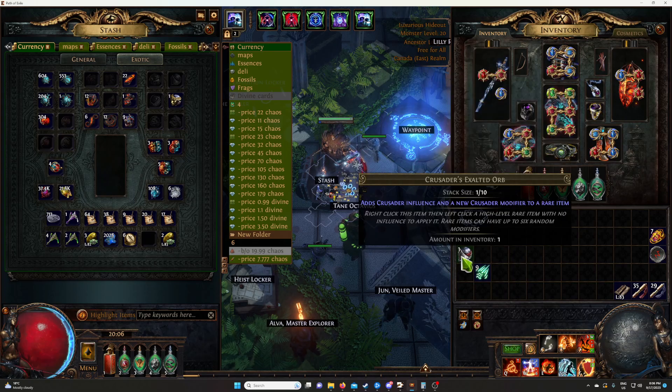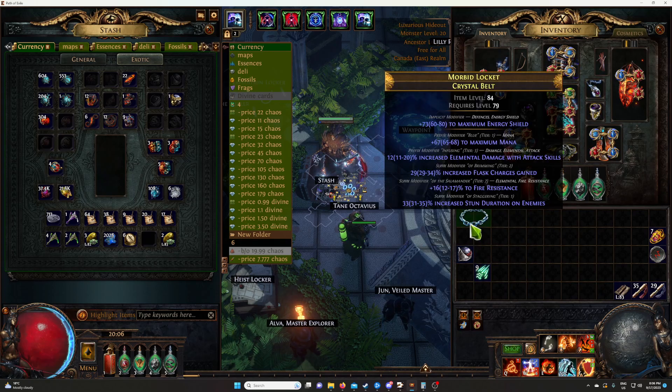The other thing you need is a Crusader Exalted Orb, and then you just use it as it says — add Crusader influence and a new Crusader modifier to a rare item. What will happen is that crystal belt will become a Crusader crystal belt, and a Crusader crystal belt is worth 180 to 200 chaos.